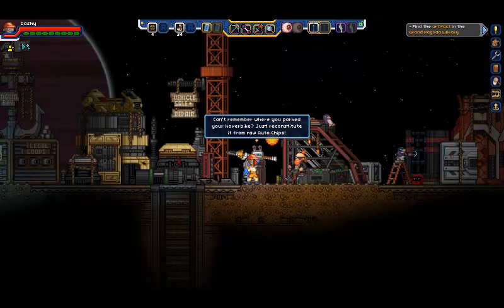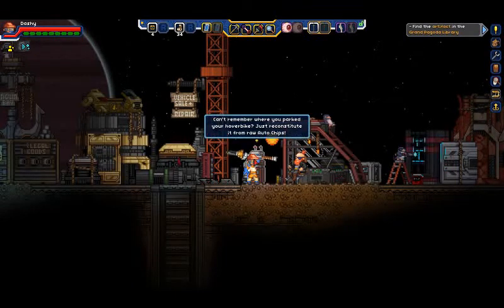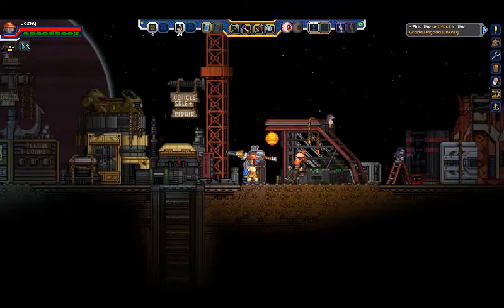Hello everyone, this is Hardly Bardly. Welcome back to another episode of Starbound, Fracking Universe Mod. When we last left off, we managed to find the Halotl's underwater settlement, scan the rest of the items that we needed, and take our findings back to Aster. And with that, she gave us permission to enter the Grand Pagoda Library, which is where we can find the Halotl artifact.